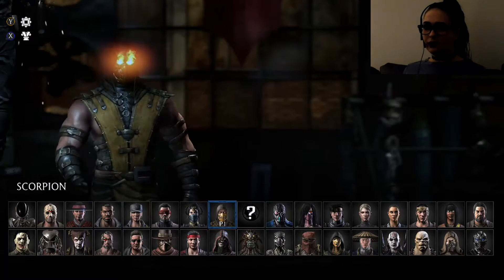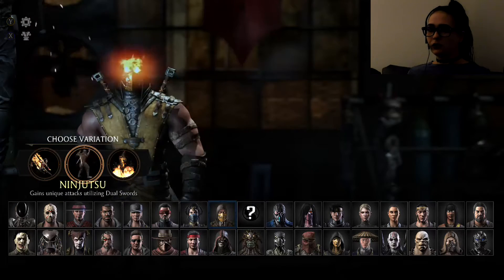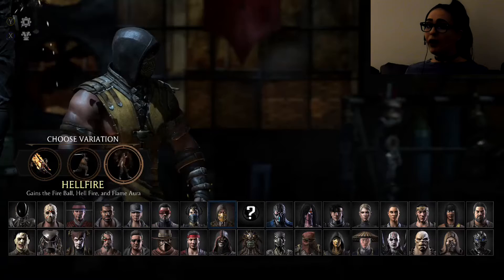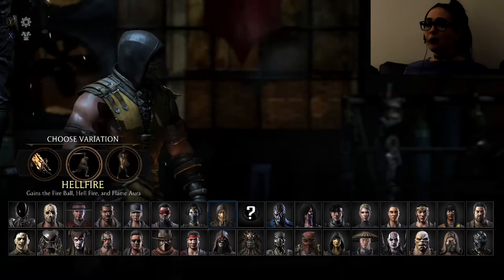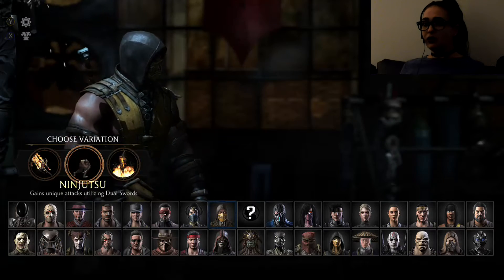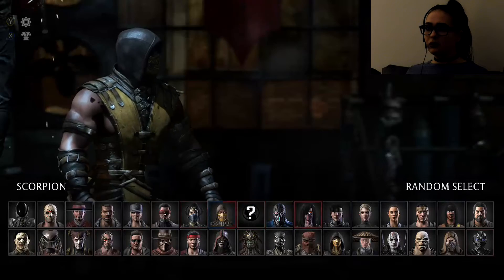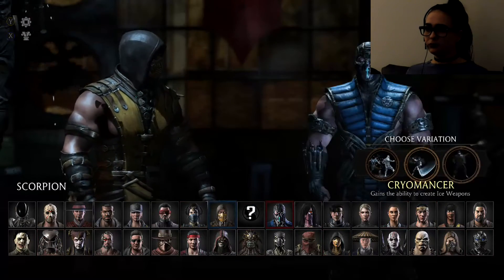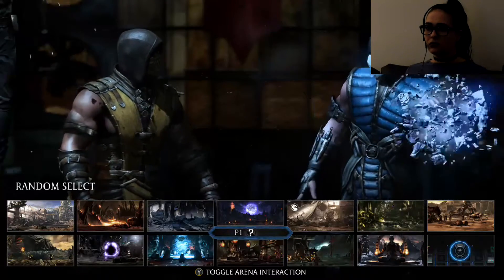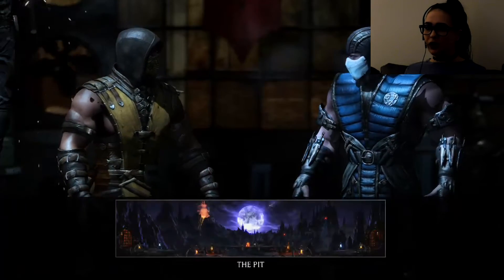Now some of the original characters include Scorpion, so that's what we're going to start with today. Scorpion has three different variations. However, no matter which variation you choose — Ninjutsu, Fear, or Hellfire — they're all going to be the same fatality. Sub-Zero, choose a random one. Natural enemies. Give me a random place. The Pit.